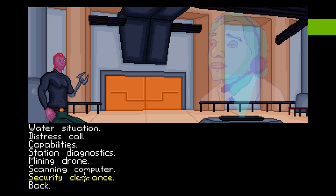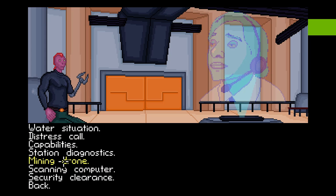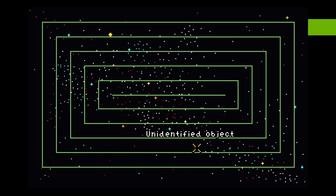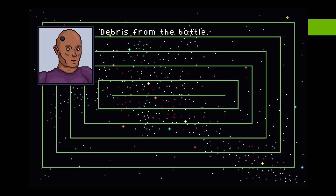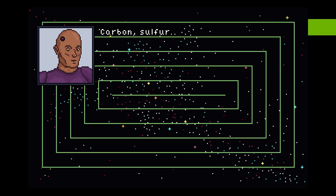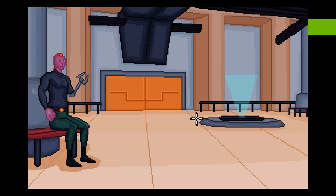Let's see — scanning computer. Authorized user detected. Welcome, partyboy9000. I'd like to run some local space scans. Access granted. Identified objects: palladium, iron and nickel, carbon and sulfur... Hydrogen and oxygen! Ice — water! Well, ice, but water in this case. Downloading coordinates for the asteroid. So we got coordinates of an asteroid that has ice on it.